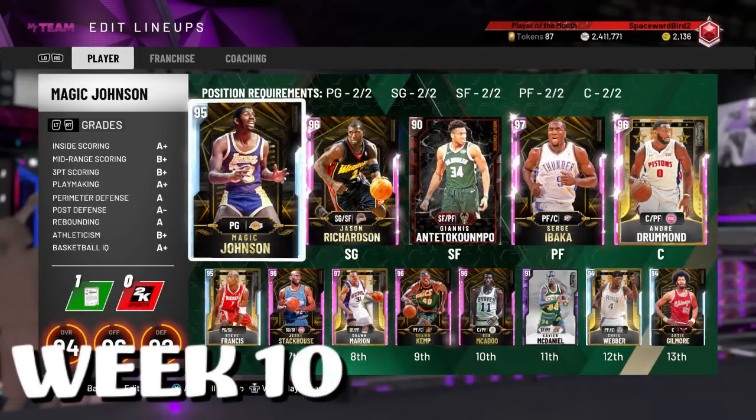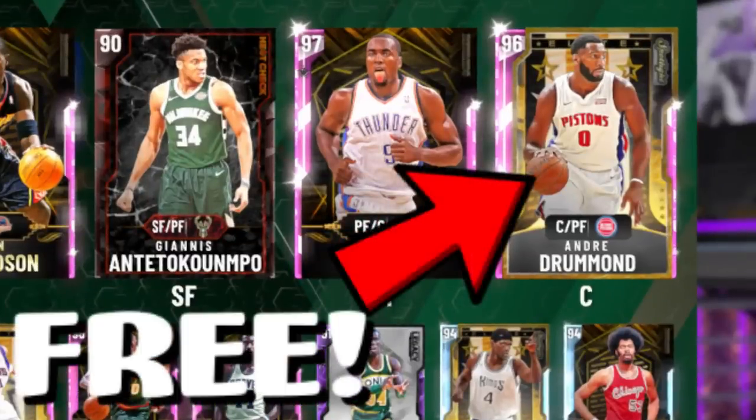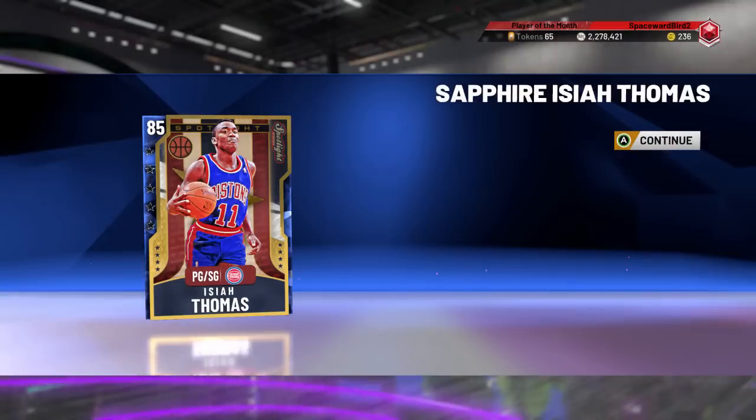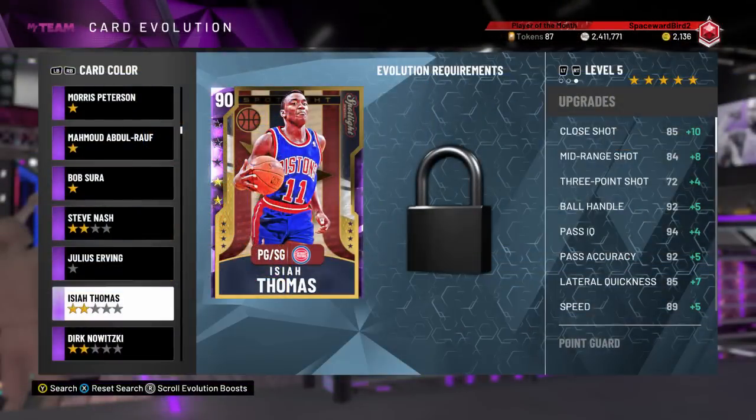In today's vid, a walkthrough on how you can get this pink diamond Andre Drummond for free, along with 24,000 MTs, some tokens, and a couple of lower-tier player reward cards, including an Evolution Isaiah Thomas, which, if you're willing to put in the work, can be evolved into a solid diamond player reward card.